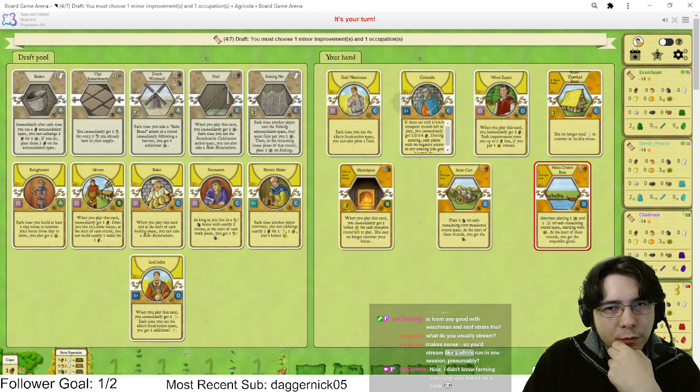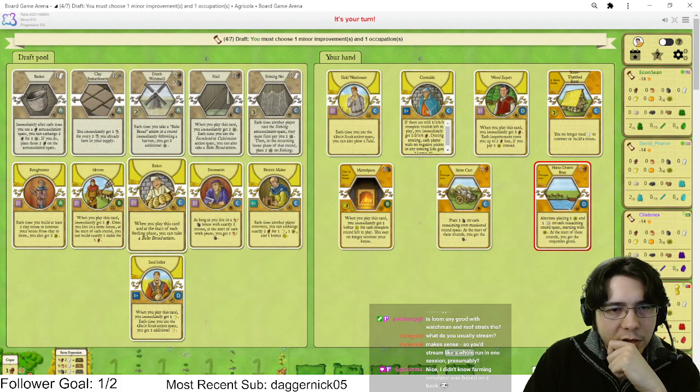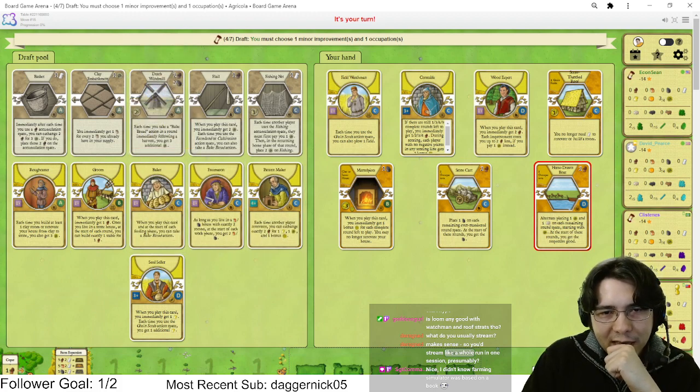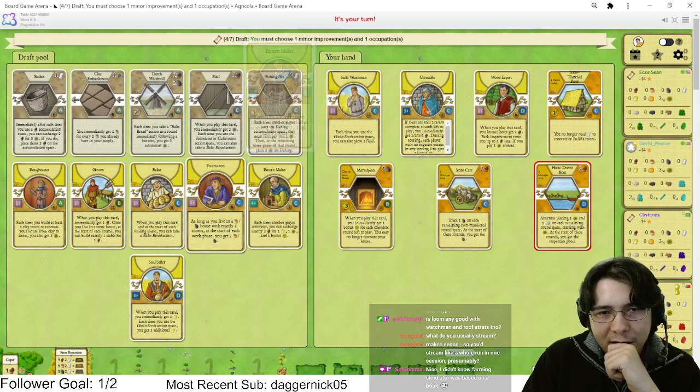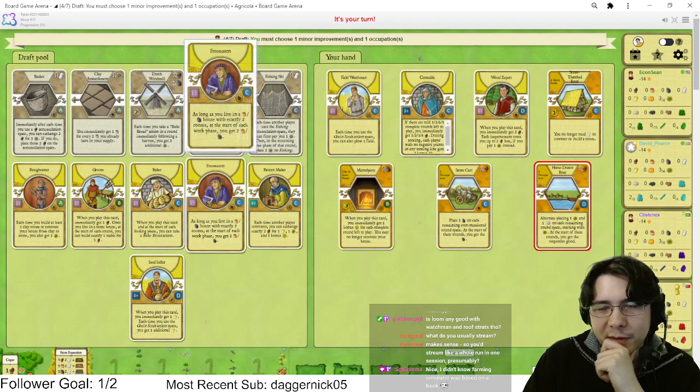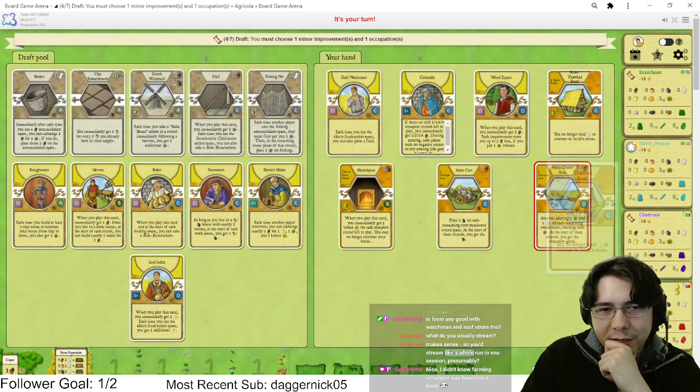Baker is honestly not terrible. You really want a Cooking Hearth with Field Watchman. With Cooking Hearth you're not super likely to want to bake — most of the time you want to bake at the harvest after you harvest grain. So Baker is not that bad. Definitely don't want Pattern Maker. It's between Freemason and Baker, but I don't think this is a Freemason game. We'll just take Baker.